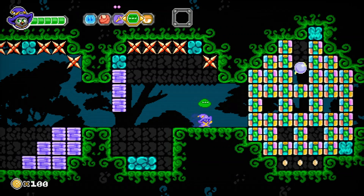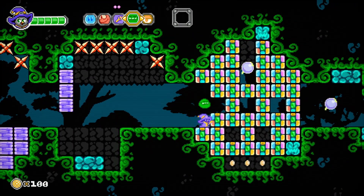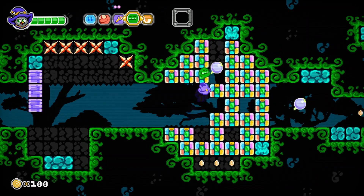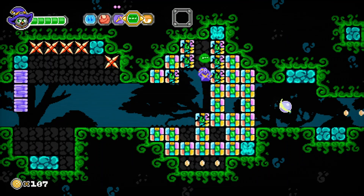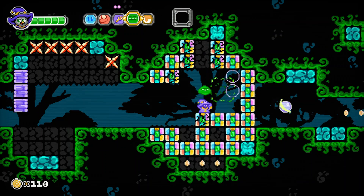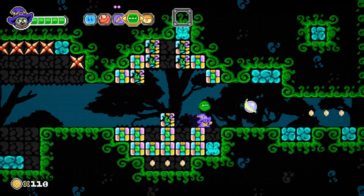You play as Rava and his four companions, and you're trying to escape a library. You'll use these different companions to break certain blocks — like this green guy can break these color blocks — and you'll have a wand that can shoot enemies with. There are tons of hidden items everywhere, and you're constantly finding them.